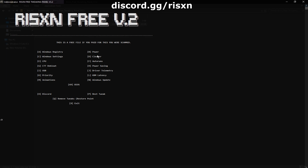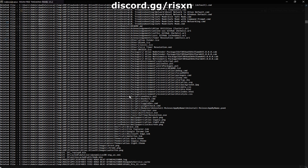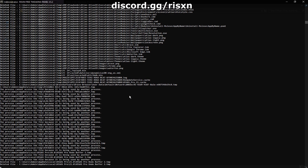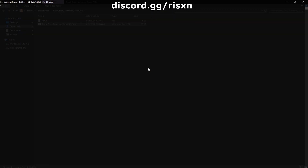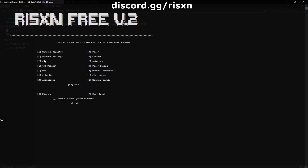After that, type in D to clean your PC. After that's finished, type in E for CPU optimizations.